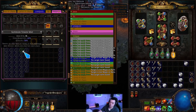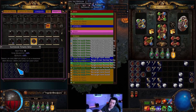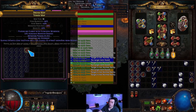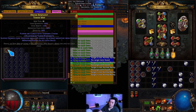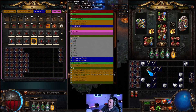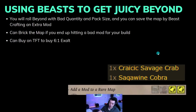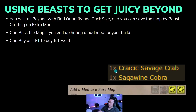I'm actually preparing my mapping session for today's stream while making this video. We got one with elemental weakness, which is fine. There's another beyond map here, but it has minus-max so it gets filtered out. Overall we got a bunch of beyond maps ready for the session.